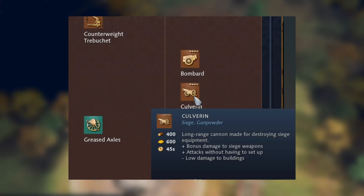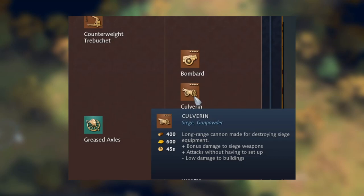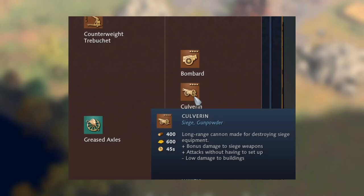Moving on to the siege workshop, the only real difference is that the Holy Roman Empire gets the culverin. This isn't necessarily a unique unit, but only a few civilizations appear to get it. The culverin is a long-range cannon made for destroying siege equipment — it has bonus damage to siege weapons, attacks without needing to be set up, but has low damage to buildings, so it's really only good against siege.